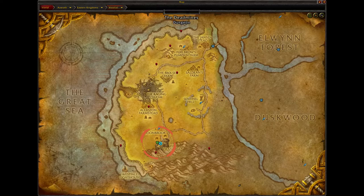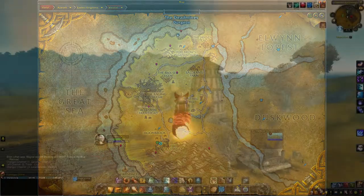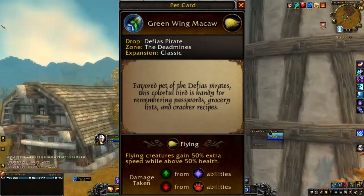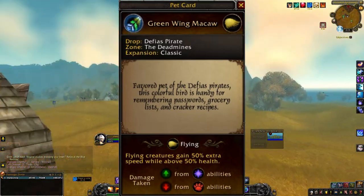It's the only dungeon in Westfall so you can't really miss it, although the entrance is a little bit tricky so I'll show you how to get in there. While we make our way there, the fun fact for the green wing macaw is that it's a favorite pet of the Defias pirates.